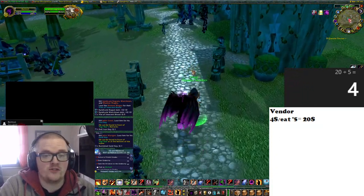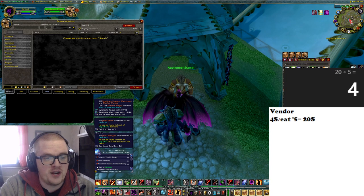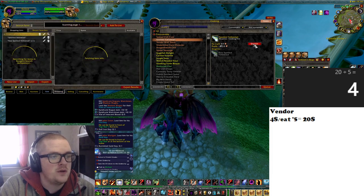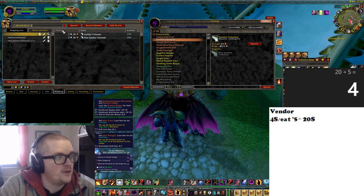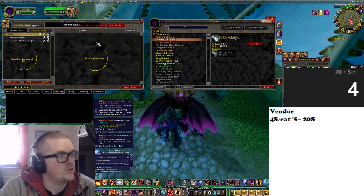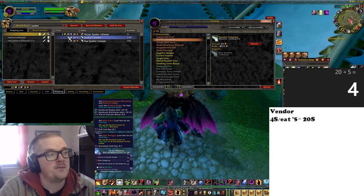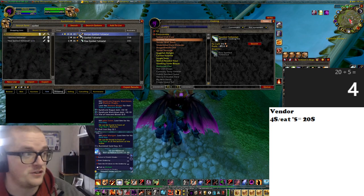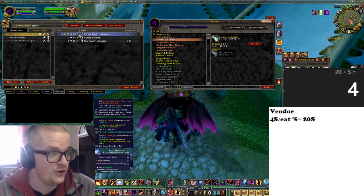Now there might be other options as well, but this is one I found that is very cheap to craft: the Spotted Yellowtail. You're going to have to buy the recipe. There might be one on the auction house. It depends on if you want to do this or not, but this will pay off pretty quickly if you're planning to eat a lot. In my opinion, if I know I'm going to eat a lot, I would invest the five gold for the recipe, no question asked.